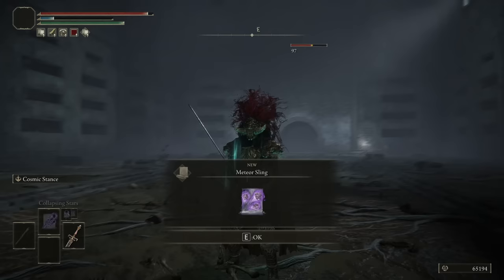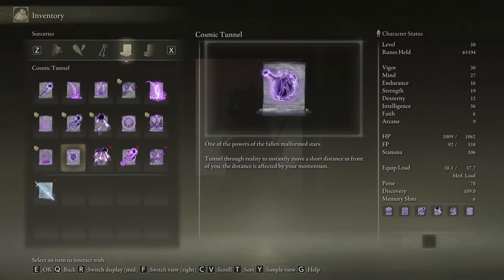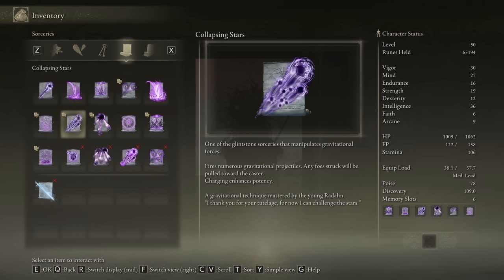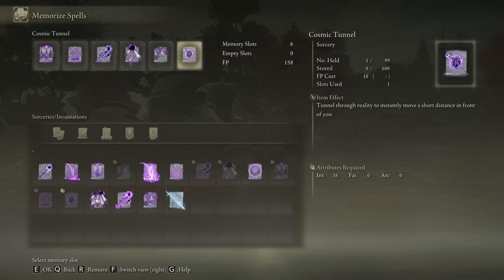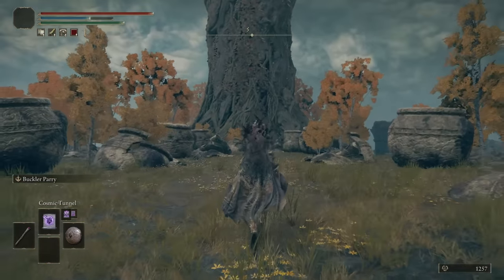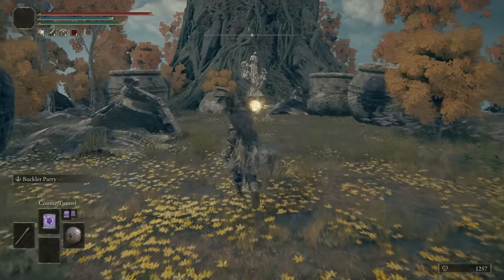Cosmic Tunnel: tunnel through reality to instantly move via short teleportation. Meteorite of Astel summons a void that emits a hail of meteorites. Collapsing Nebula is probably gonna be crazy. Meteor Sling is obviously gonna be good. Now we have the good spells — we just need levels. We're dumping all levels into Int. Now we have the teleportation! How does it work? Oh it's so nice — I'm so happy. No more slow traversal!